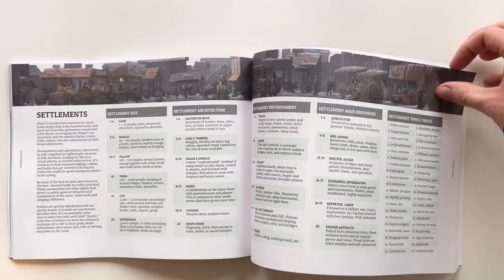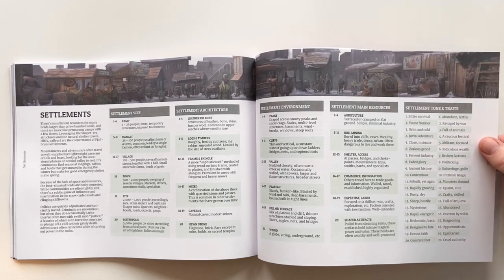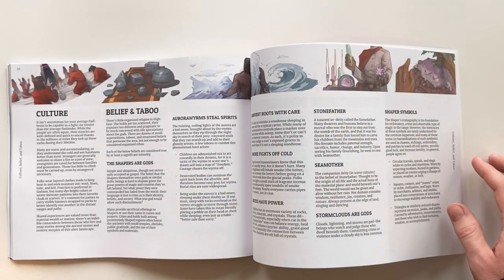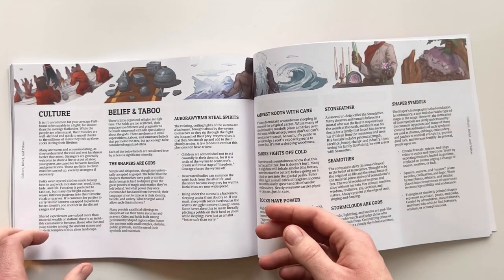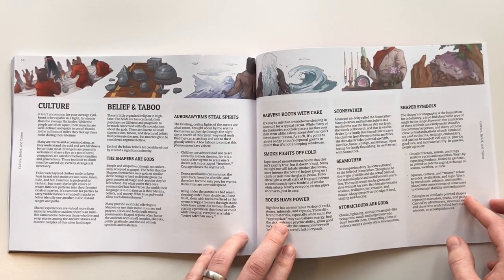There's a bunch on settlements and what those look like — obviously they have unique requirements to survive in a really harsh mountainous environment like this. And then some specific more social things like various culture elements, taboos, common thoughts, and superstitions.